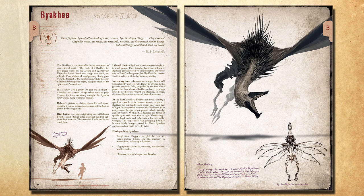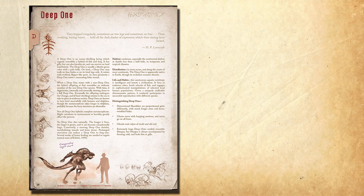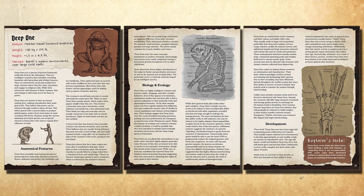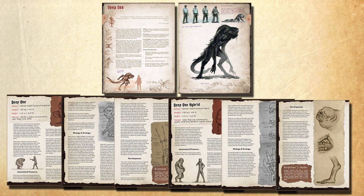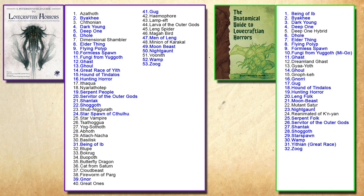For example, a Byakhee: in Peterson's Field Guide we get two pages, but the text is mostly reserved to one of them. The Anatomical Guide gives us three pages, all packed with information. Another example — Deep Ones, a personal favorite. Peterson's Field Guide gives us two pages detailing them as well as Deep One hybrids and their transformation process. The Anatomical Guide gives us three pages just on Deep Ones themselves, detailing skeletal systems and how their claws work, then three more pages just about the hybrids and their transformation. That's six pages versus two — a significant difference.